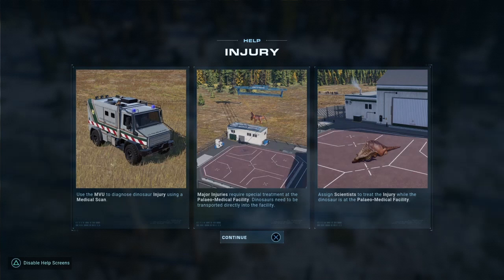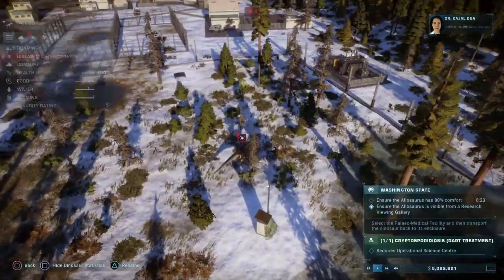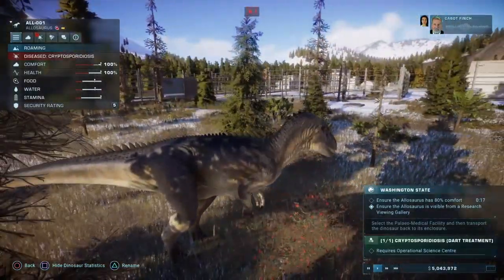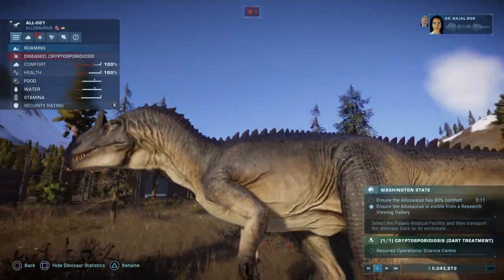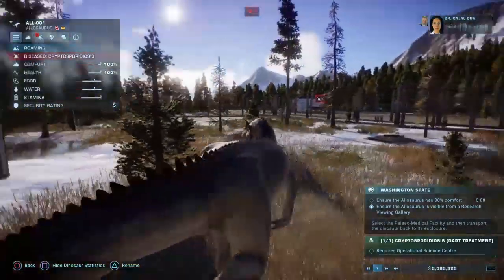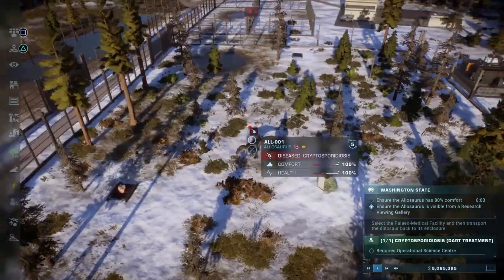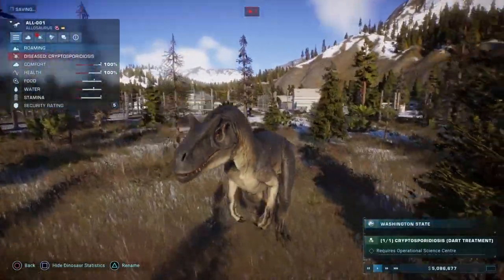Use the MVU to diagnose dinosaur injury using a medical scan. Major injuries require special treatment in the paleo medical facility — dinosaurs need to be transported directly into the facility, and assign scientists to treat the injury while the dinosaur is in the paleo medical facility. I basically already knew that. Oh, he has scars — that's really cool. I don't know if they'll heal, but if they don't, that's quite cool. I have no clue what cryptosporidiosis is but it does not sound great.